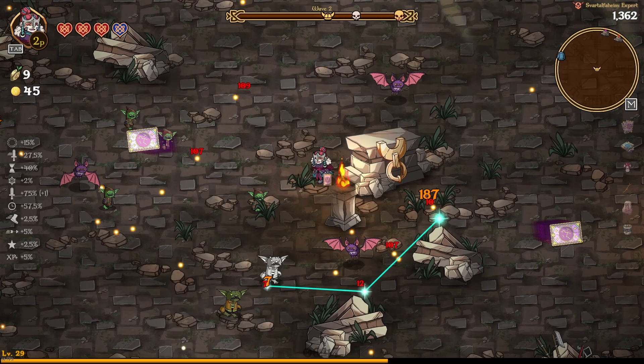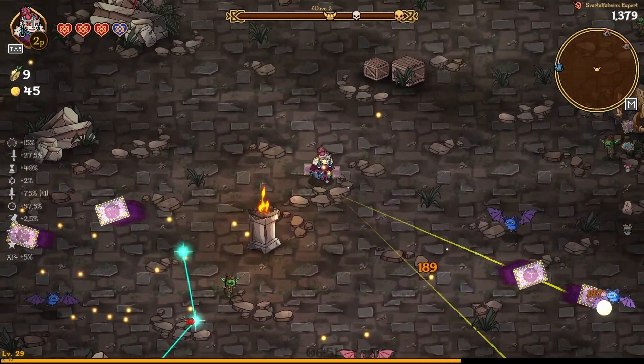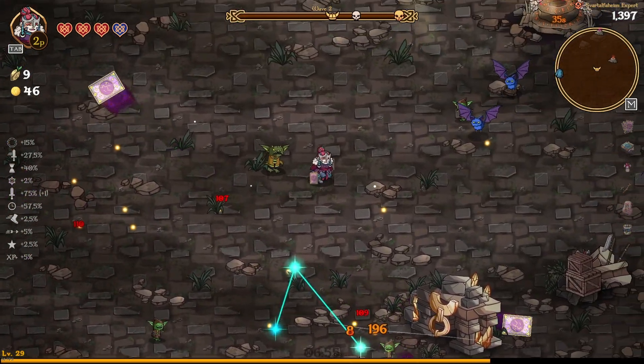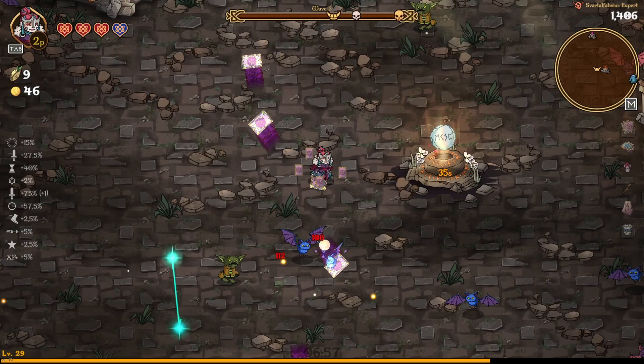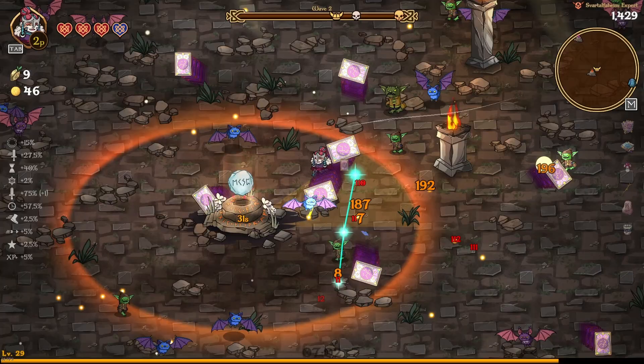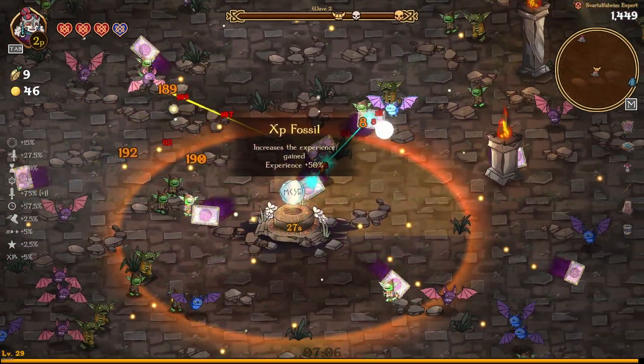We do actually have the second Time Trial Shrine over here — it's a thirty-five second shrine. It would be nice if we could get a magnet artifact, but we can't. I think we'll be okay.